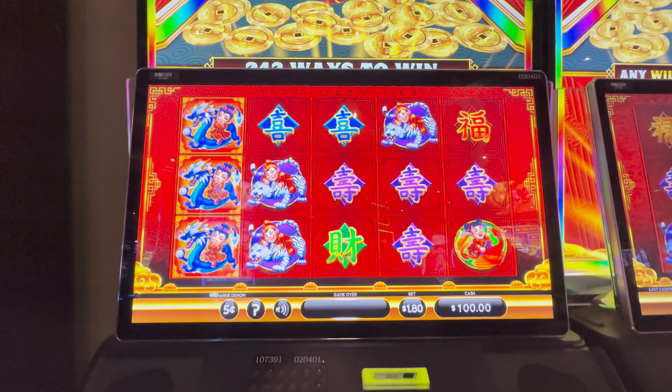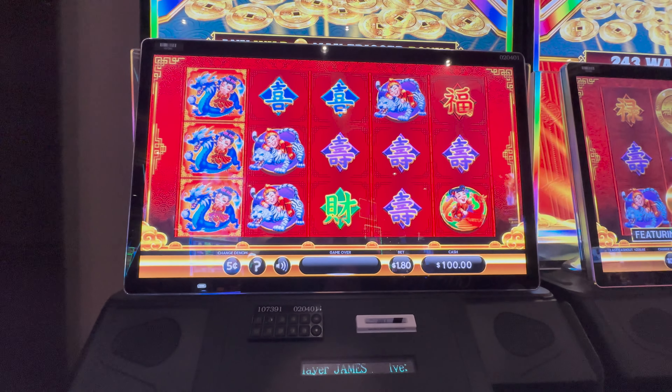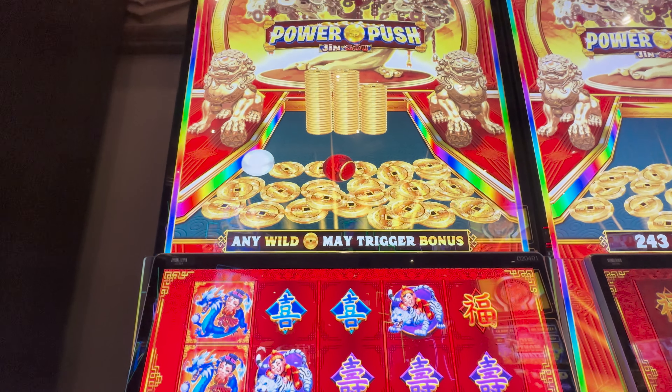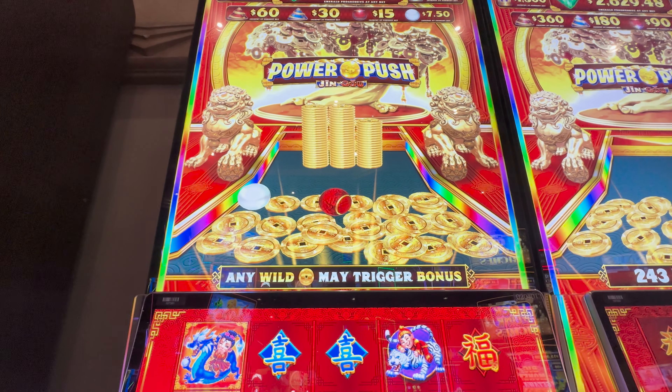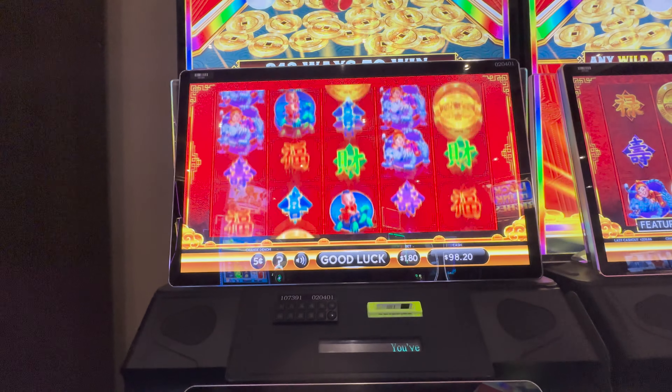We love a good coin pusher, so let's see if we can get these coins and goodies to drop off the ledge. We've got $100 locked and loaded. We're going to do five cent denomination, stick with a minimum bet of $180, but there is a nice little plop of coins up there for us. Let's see what happens.